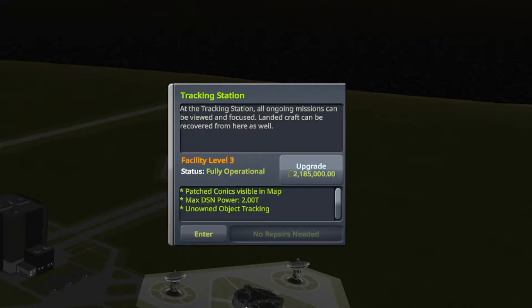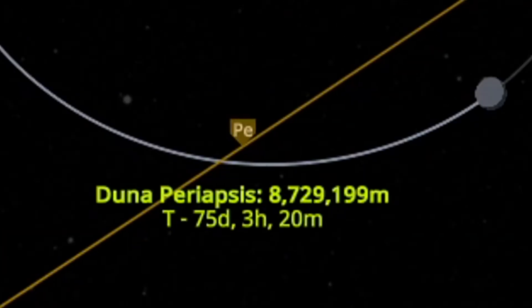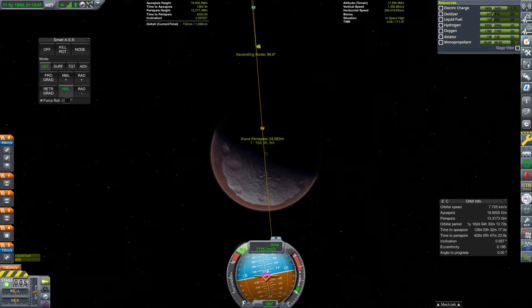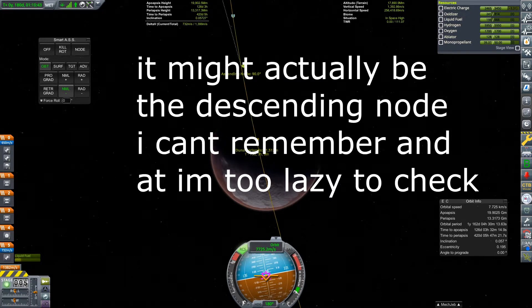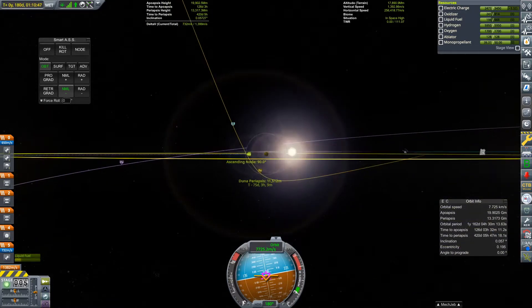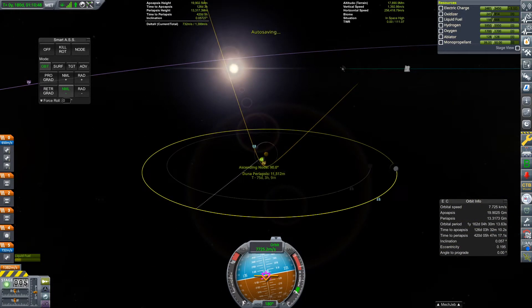Now that we have our fancy new tracking station, it's time to orbit Dunasat. At the moment, we're on track to miss Dunasat by 8,500 kilometers, so we're going to make a small correction burn at the ascending node to bring our periapsis down to about 12 kilometers above the south pole. Why am I placing my periapsis inside the atmosphere? Place your guesses in the comments section.